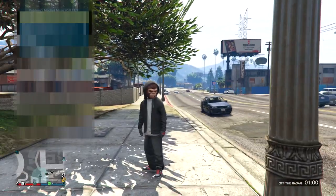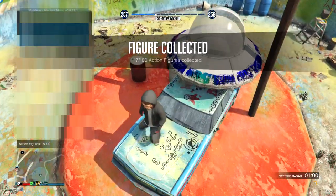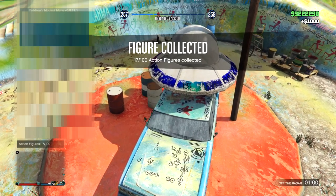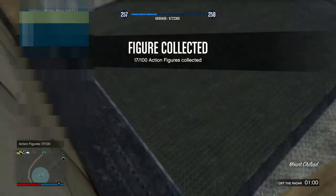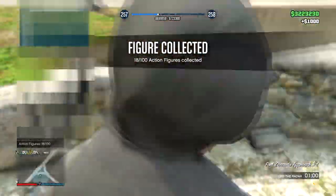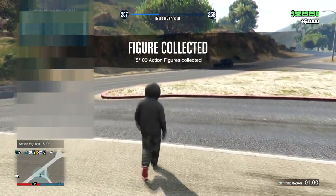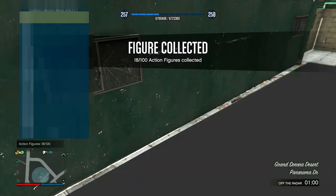I just teleported to one of the action figures. I'm not going to get all of them, not going crazy. Here's another one — I probably already picked it up. Mount Chilead, very popular place, I definitely picked it up already. You can go and get all the action figures, the casino playing cards, all these different collectibles.